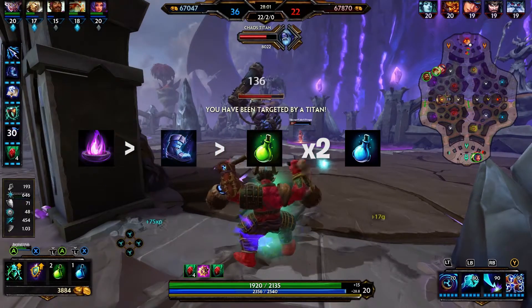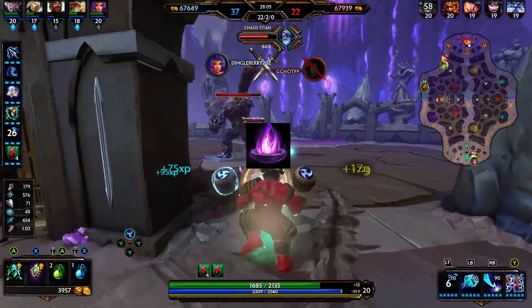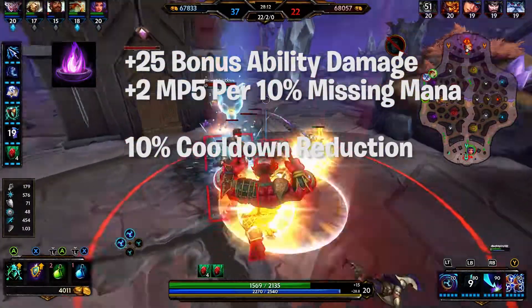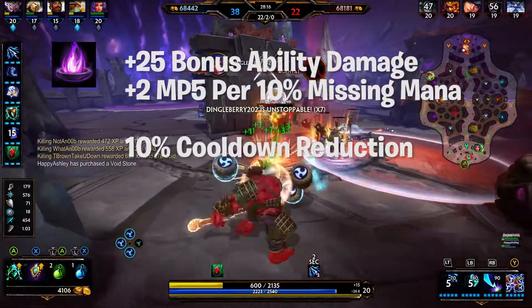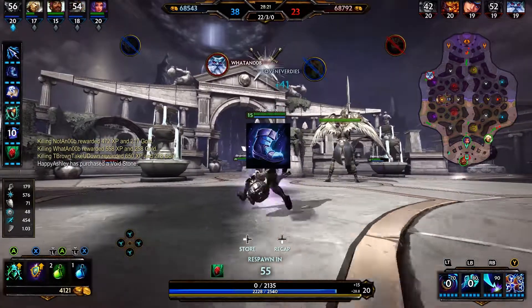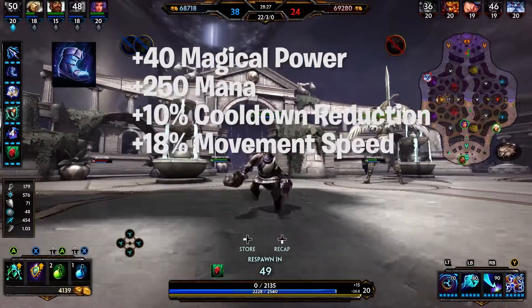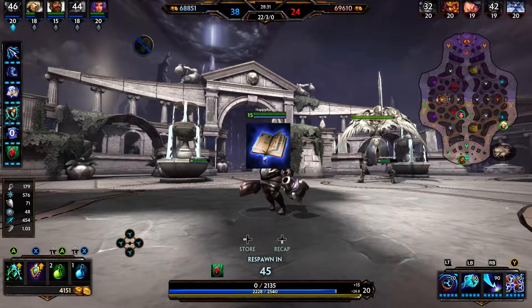Moving on to the build: I start with Mage's Blessing, Shoes of Focus, two HP potions, and a mana potion. Mage's Blessing has +25 bonus ability damage and +2 MP5 per 10% missing mana, and at 75 stacks it evolves gaining an additional 10% cooldown reduction. Shoes of Focus gives +40 magical power, +250 mana, +10% cooldown reduction, and an 18% movement speed bonus.